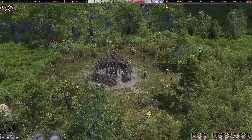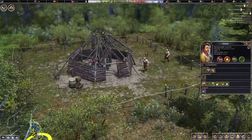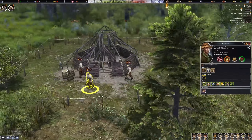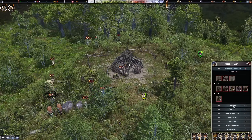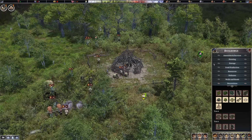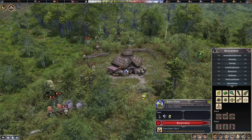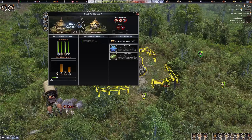Resources are in, so now we can start building the town center. Also a quick look — the building menu has a lot of stuff. We unlock most buildings by progressing, like building the town center. Sleepy Hollow finally has something.